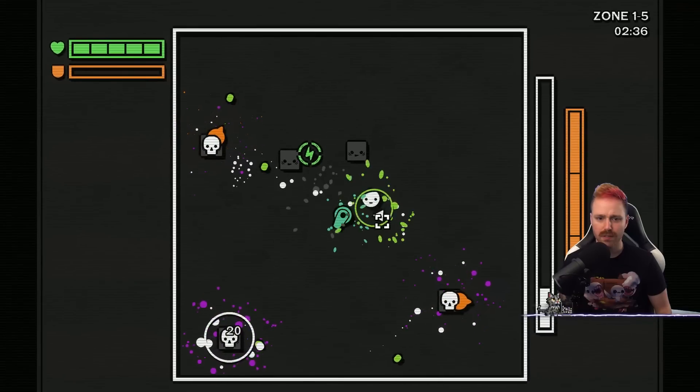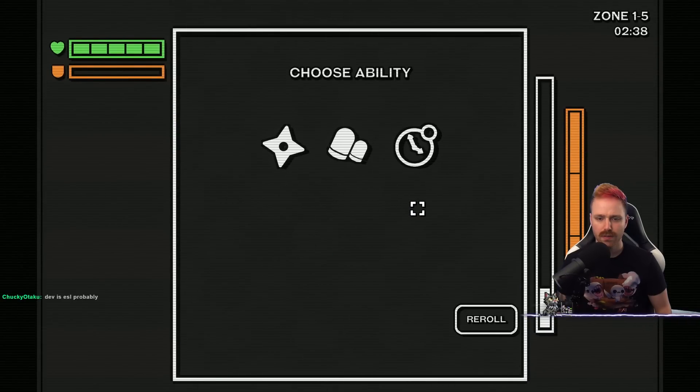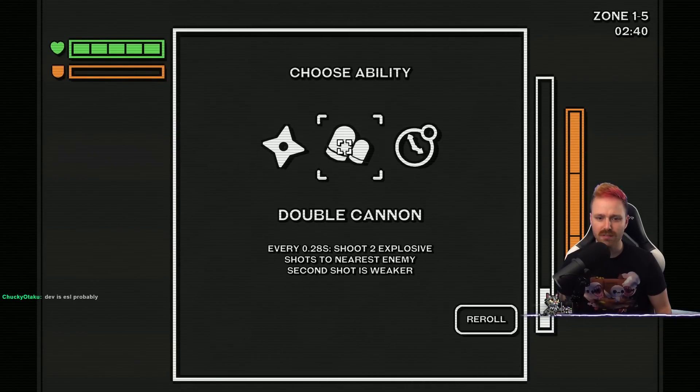A lot more bullets. Shurikens. Double cannon — every 0.28 seconds shoot two explosive shots to nearby enemy. Second shot is weaker.